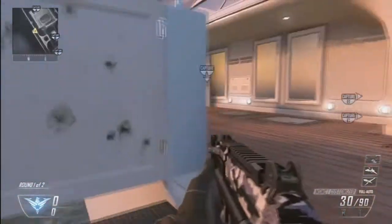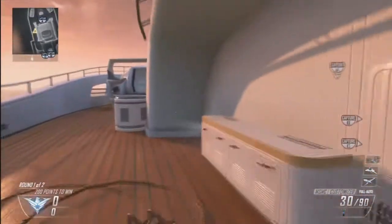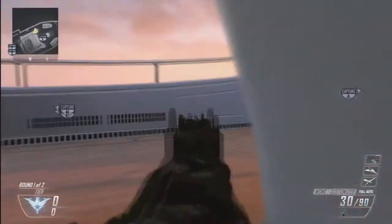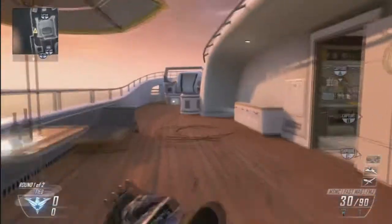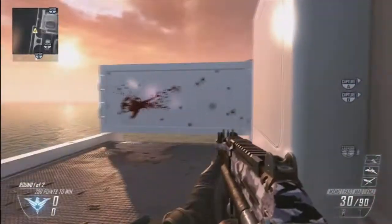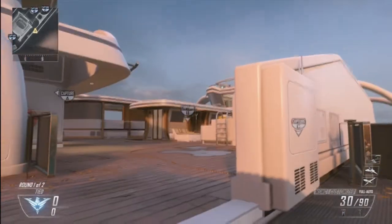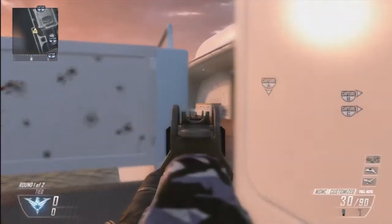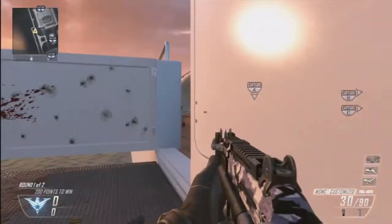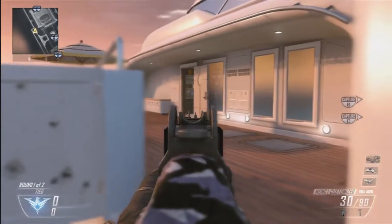You're going to need someone to sit roughly just around here, poke their head around the corner, and just watch the spawn. If you stand too close to their spawn it can flip, so I find this is the best spot. From here you just stare into it, watch if they're capping B — throw a Semtex or Tomahawk — and it's a good way to protect B because that flag always gets capped.